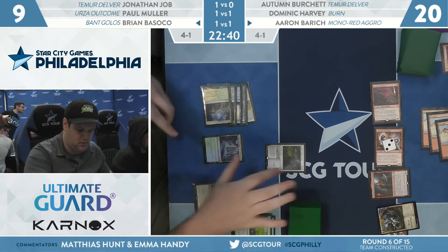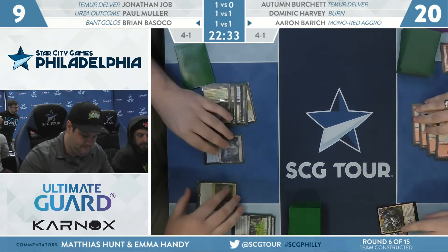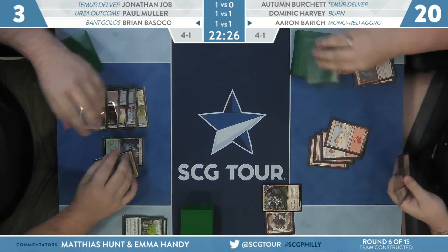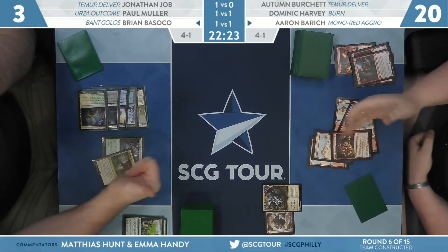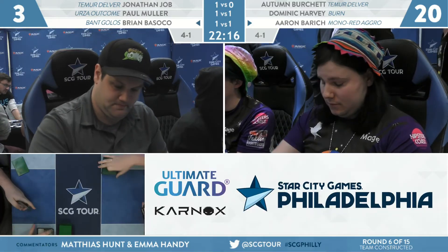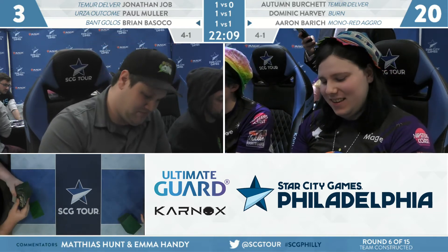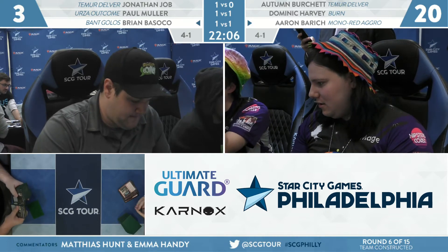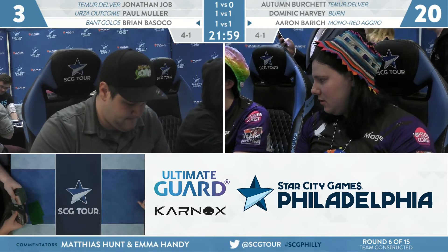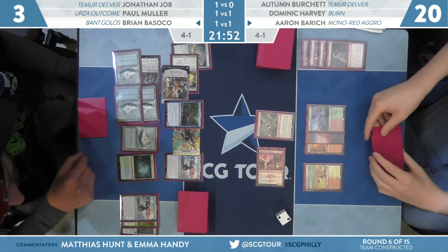Aaron casts Torbran and attacks — that's nine damage, roughly half of Brian's life total, and she has mana post-combat. Brian needs a sweeper now; Aaron just passes since there's already lethal on the battlefield. Seven lands for Basoko. He plays a giant — Realm-Cloaker, killing all non-giant creatures — he should have played the Beanstalk Giant that was off on an adventure. Skewer the Critics upstairs does it. Two to one — Aaron Barrett wins with mono red, demonstrating how powerful Torbran was across all three games. When everyone else is going over the top of each other, you go low when they go high.